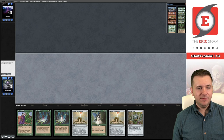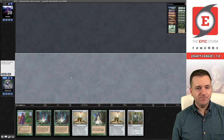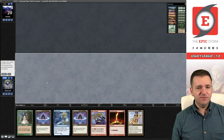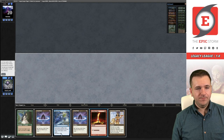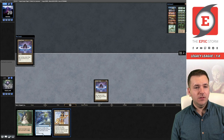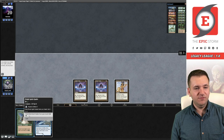Match number two, we're on the play. We do have a Land Grant to go get Taiga, but we can't actually play Belcher on turn one — I think we're supposed to ship this. This hand does nothing, so we're going to ship it as well. Going to five — okay, that's a keep. I put back the rituals because I want to keep the artifact mana in play. It's a lot like playing the Epic Storm where you want to abuse the permanent nature of mana sources when you're Echoing.